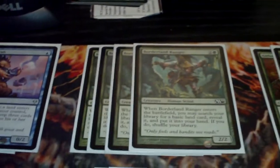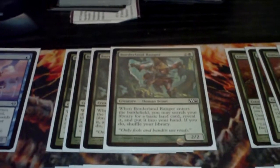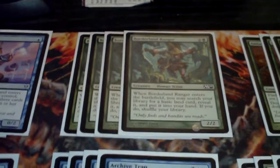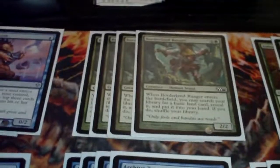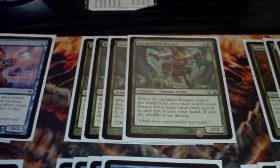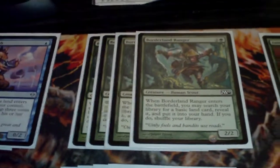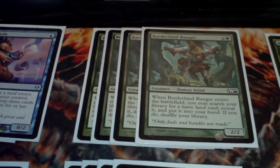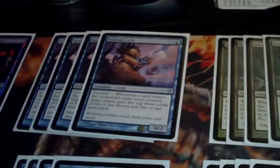Borderland Rangers are in here. I had Sylvan Ranger in because it only cost one and one green and did the same thing, but I can't find my playset of Sylvan Rangers. It does the same thing — you go into your library when it enters the field and pull a basic land out and put it in your hand. That way you can have a land almost every turn to continue the mill effects.